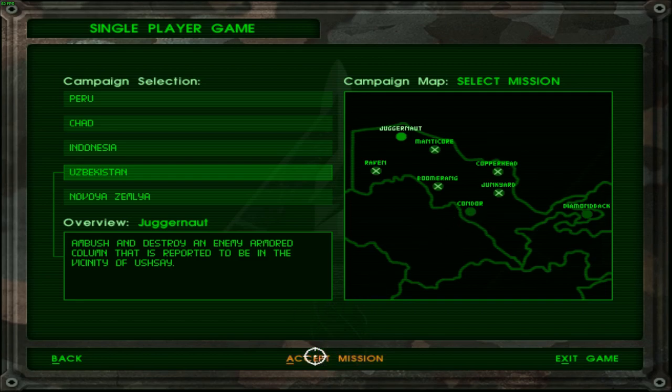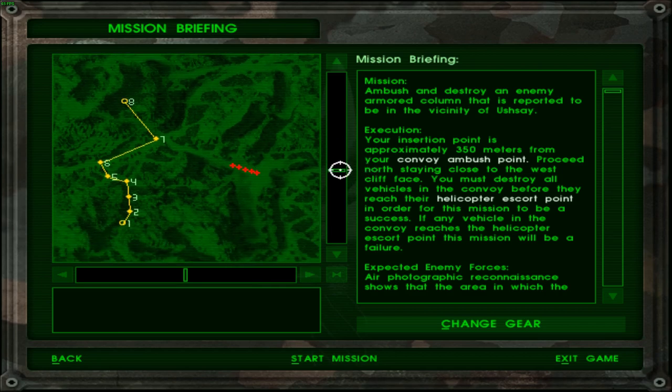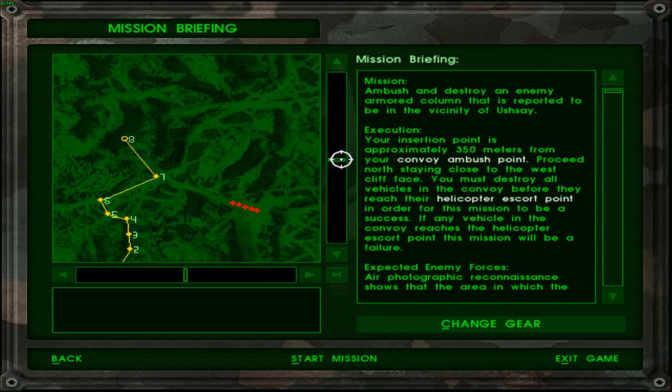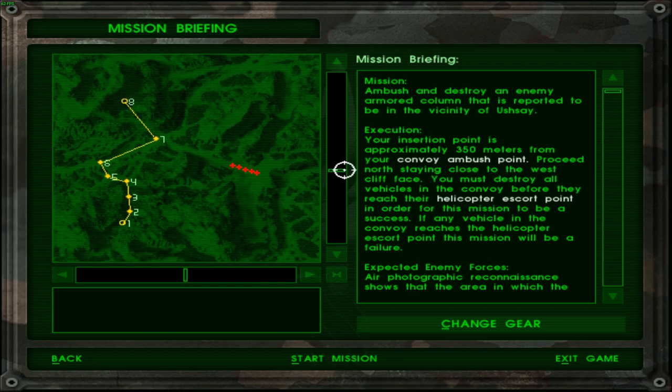Enemy armored column, apparently. It's got like five objectives — enemy objectives right here. And I don't know why it was set here, because the objectives were completely out of screen, out of the viewport rather.